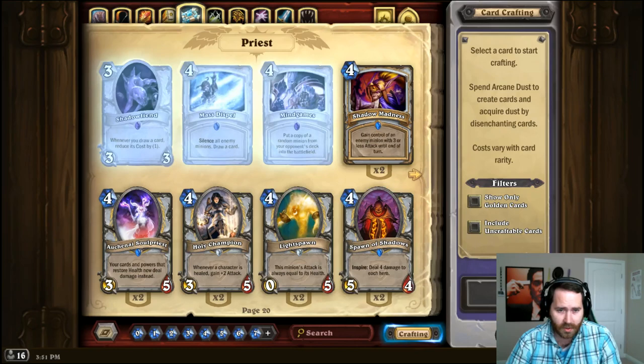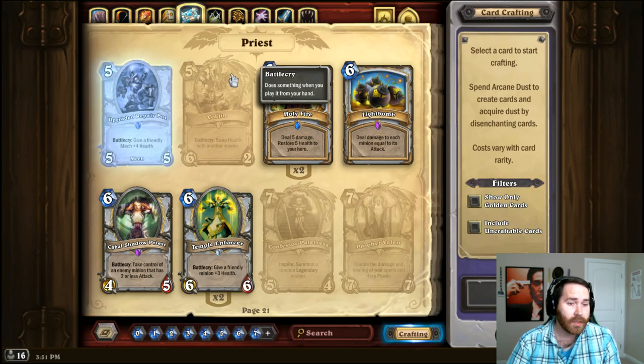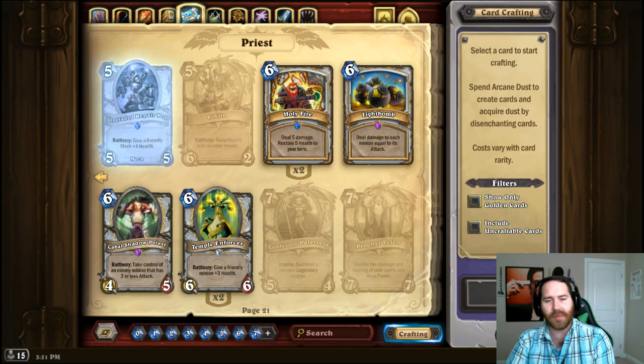For Velen — if you don't have Velen, you could play Shadow Madness or Holy Fire; they're not great replacements. Shadow Madness is a little bit better because you generally trade two-for-one, and Velen kind of effectively trades two-for-one all day. For Light Bomb, Holy Nova plus a Pyromancer is about as close as you get — it's like a miniature Light Bomb. A lot of decks now run two Light Bombs; back in the day it was considered a joke, but Light Bombs are actually pretty good.